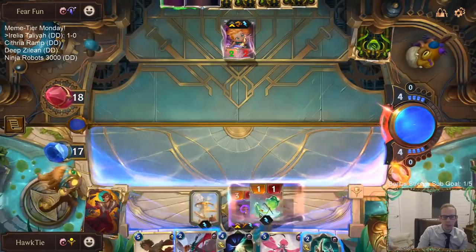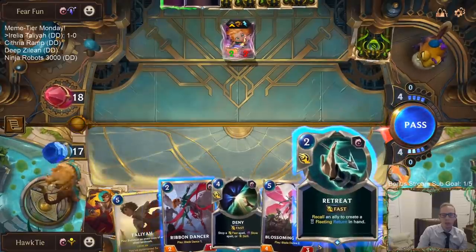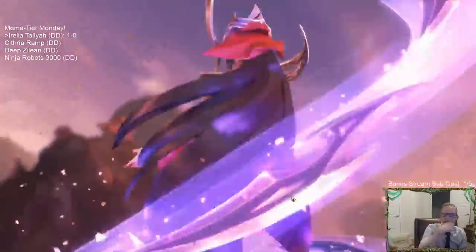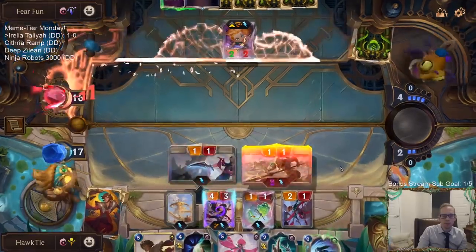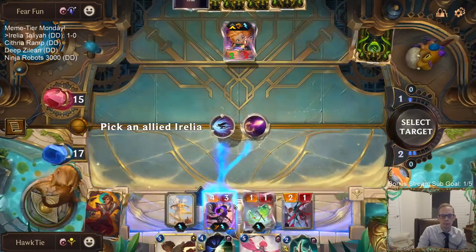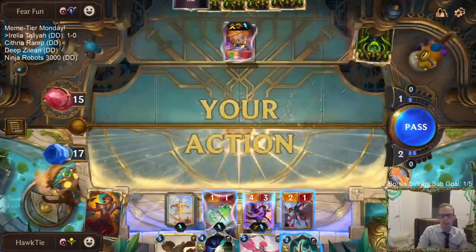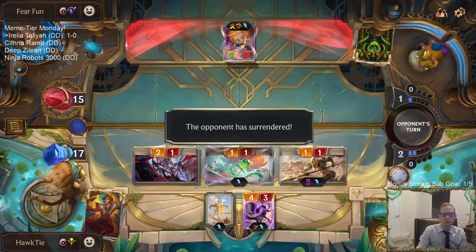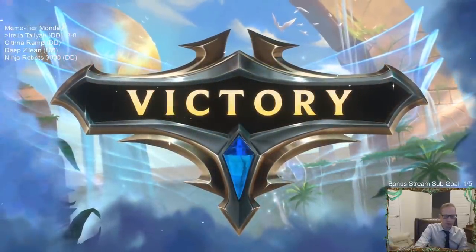This one we get the Blade Surge — I just don't understand the whole Blade Surge timing. If I play this, do we get a Blade Surge? Because I want to have Retreat mana available. Blade Surges are weird. We do get a Blade Surge from this — that's why I want to do that. Get that Blade Surge. GGs.